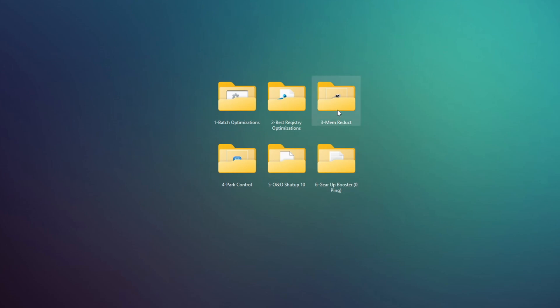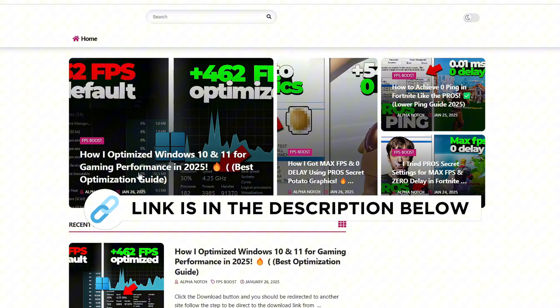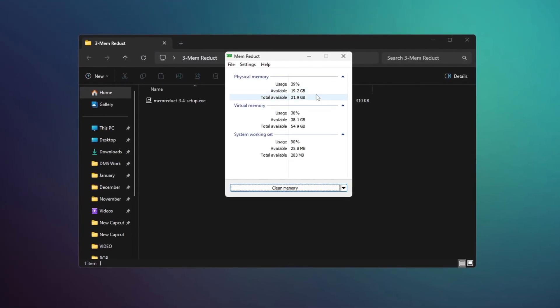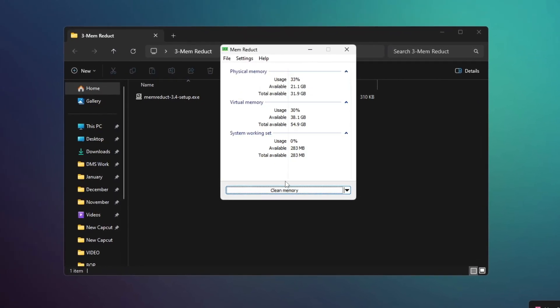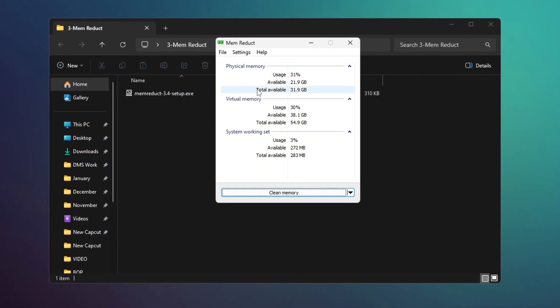Now install an app called MemReduct — you can get this file from my official website, link in the description. After installing it, open the app and you will see a window. Click the button to clear memory. Each time you do this, you will see a reduction in your RAM usage. This process frees up more memory for your system.